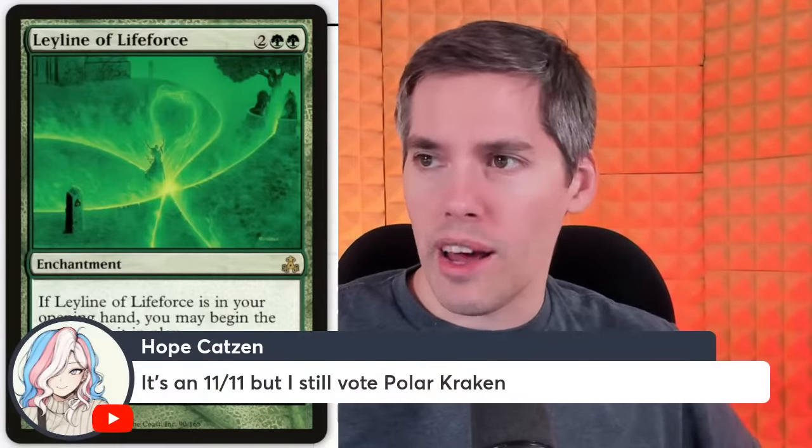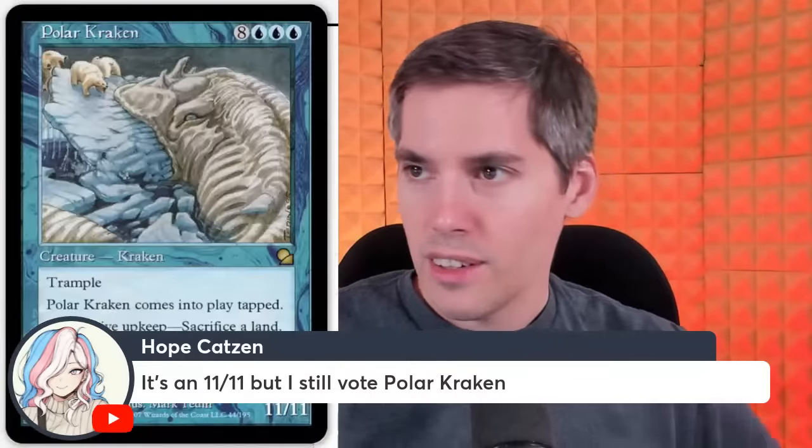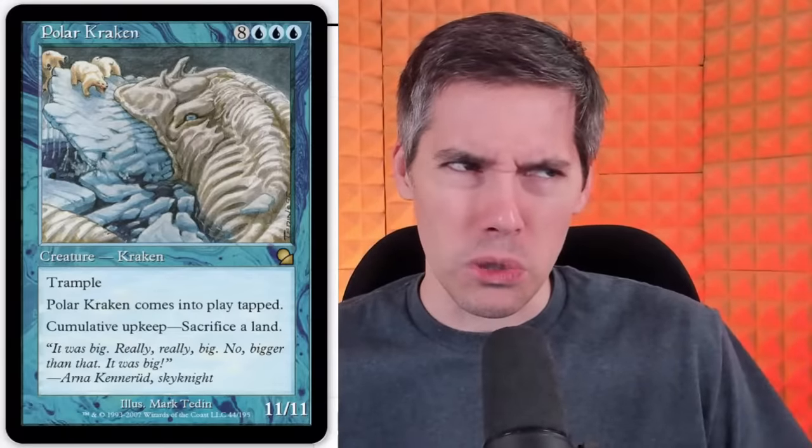Polar Kraken — 11 mana for an 11/11 with trample. It comes into play tapped, can't even block the turn it comes in, and has cumulative upkeep: you have to sacrifice a land. It's better than the Leviathan though — with Leviathan you have to sacrifice two islands every turn. With the Polar Kraken you sacrifice one, then two, then three, then four lands — cumulative. It's disgusting. Not even good in a Zedru deck.